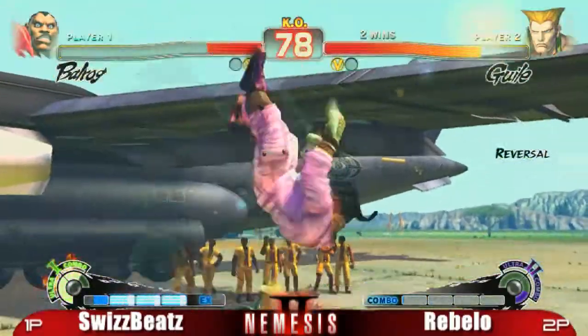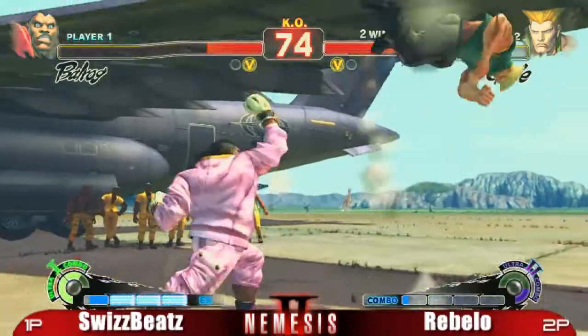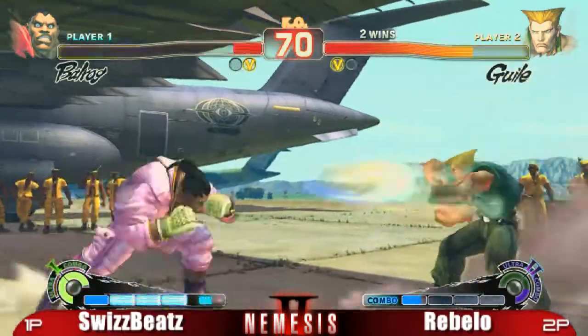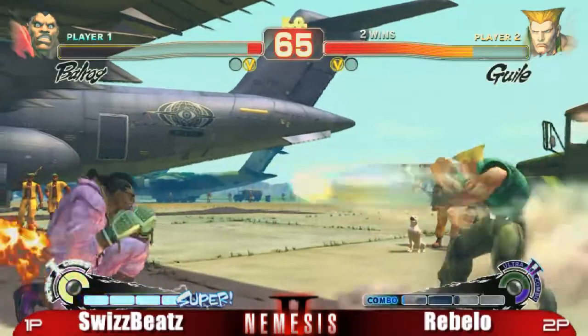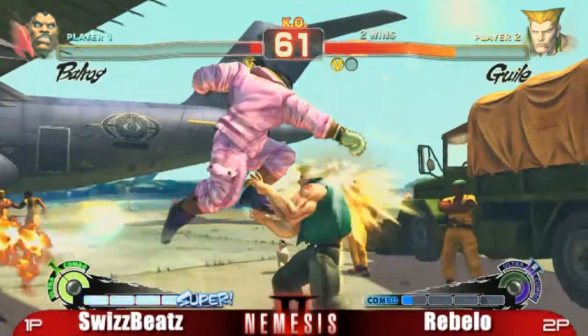Very tough. Nice neutral jump — beat that EX flash kick. Guile's out of the corner again. In a position like this, you've got to play so patient as Balrog because you don't have that much life left to play with. You can still block Sonic Booms. He does have meter over Guile, which is something.